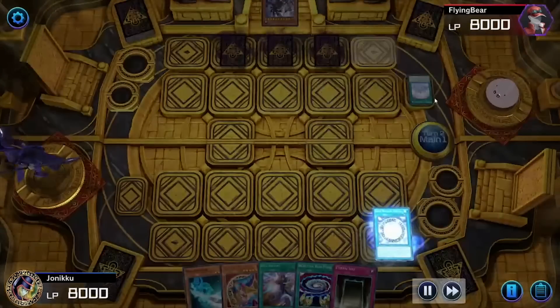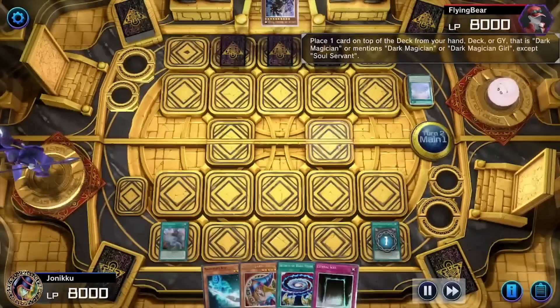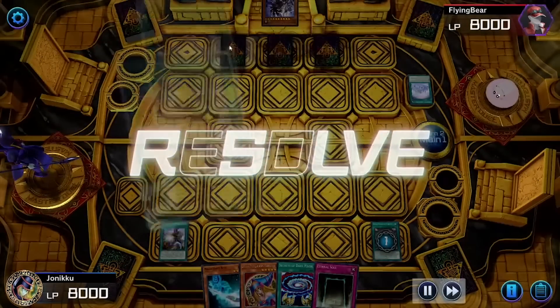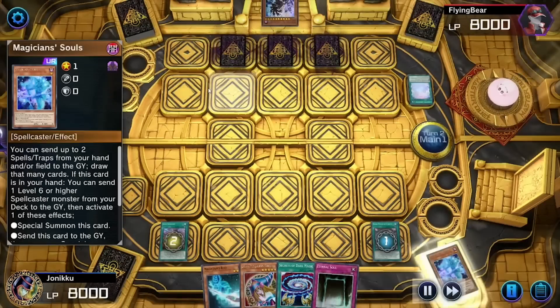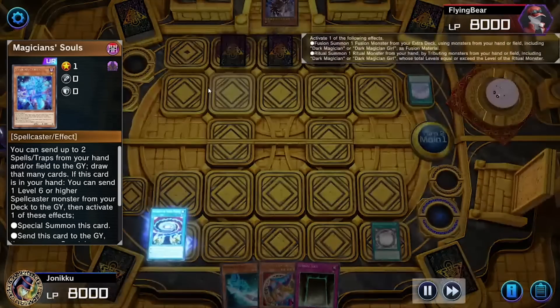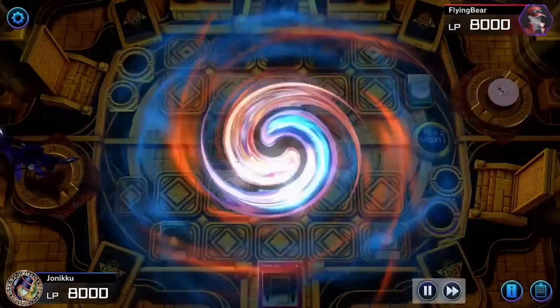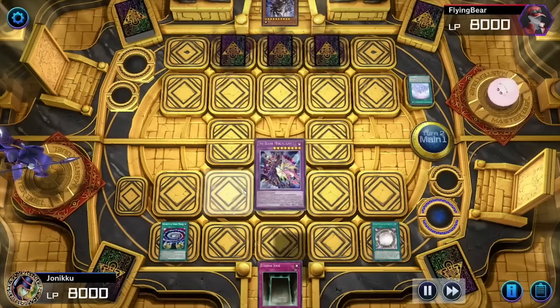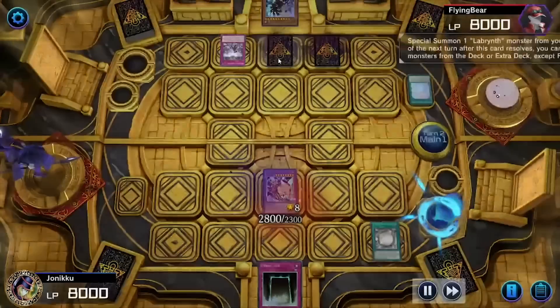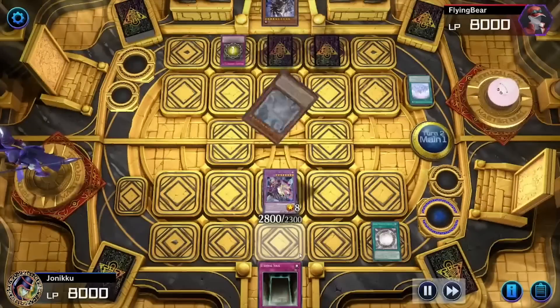This is actually a really good duel against Labyrinth. So I used Soul Servant after I used Dark Magical Circle. They didn't use their trap card yet, so I was pretty happy. So I got Magician's Souls and then I used Secrets of Dark Magic. I didn't summon Magician's Rod because I knew they were going to play this, which would destroy my hand. So I just quickly wanted to fuse as soon as possible.